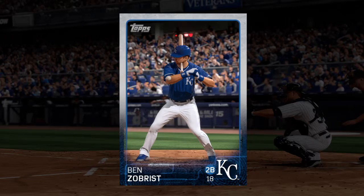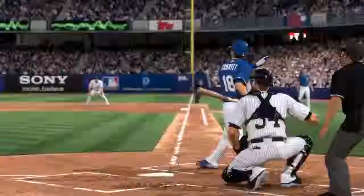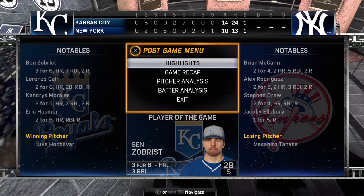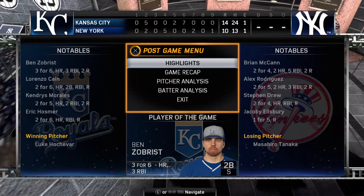Here's our top player of the game: Ben Zobrist. He had a very great game for the Royals — three for six with a home run and three RBIs. Well, in an unusual night of baseball, the final score is Royals 14, Yankees 10. Thanks for joining us. We'll see you next time.